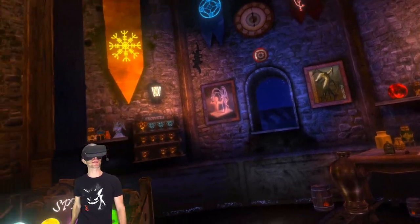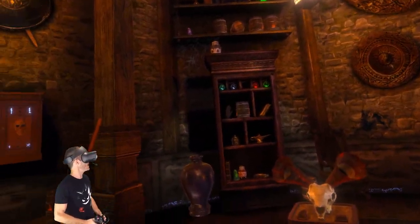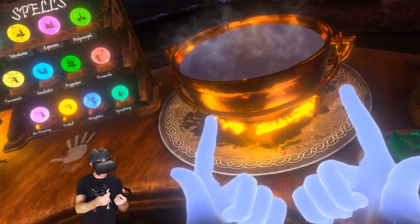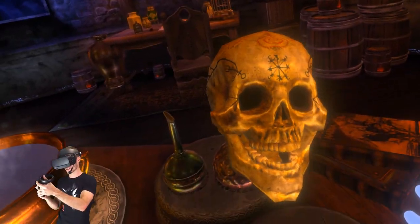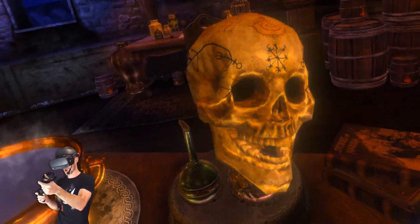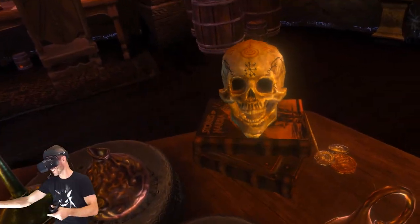How's it going everybody? My name is FinnPoi and we're back. We're playing Waltz of the Wizard. It's had another update. They've added a new mode called Scavenger Mode. Why am I doing this with my hands? Apparently, he's got something to say. Hello? We're talking. He's not talking.